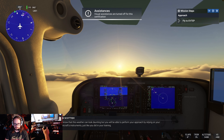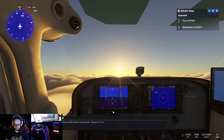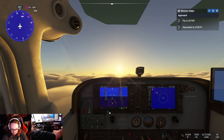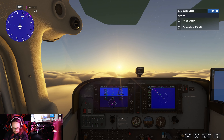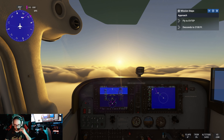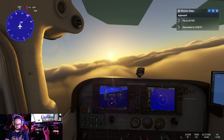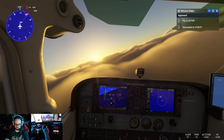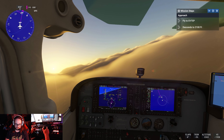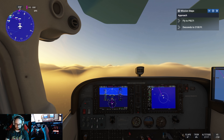I know that this weather can look daunting, but you will be able to perform your approach by relying on your aircraft's instruments, just like you did in your training. Cessna 584, reset transponder squawk 1-2-5. Alright, let's descend down to 2,100 feet. We're going to get lined up on that magenta line and start our turn in. There's 2,100 feet.